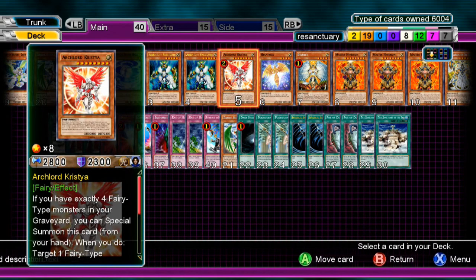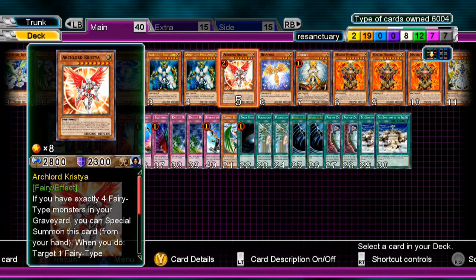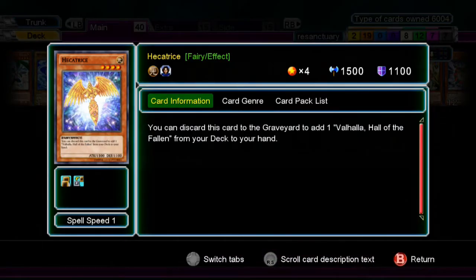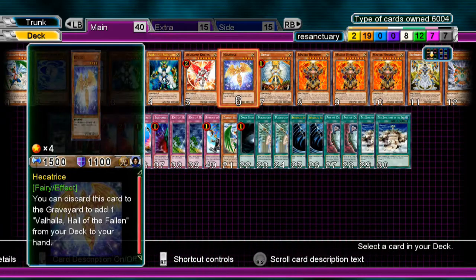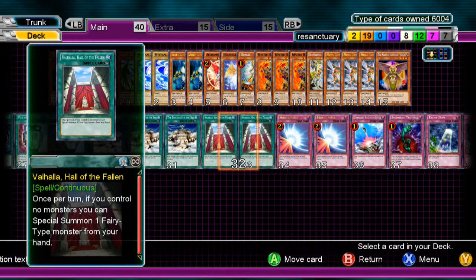You can run two, but I really wanted to focus more around Hyperion and his ability. One Hecatrice — you discard him for Valhalla. I did bump up Valhalla to two, so I can do some more shenanigans.